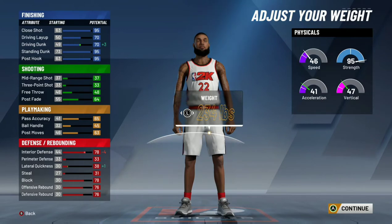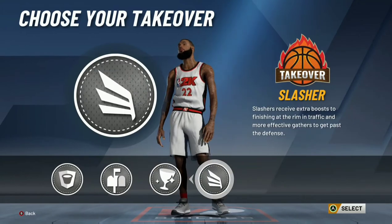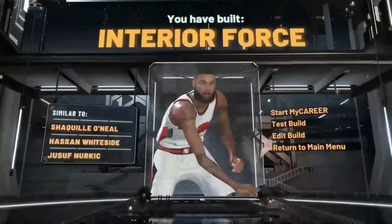I went 234 because I feel like it gives you a good balance of speed and you still get the 95 strength, max wingspan obviously, and there you go — slash and takeover as a 7'2" player. You're still an interior force, but you're not going to see that slash and takeover often.